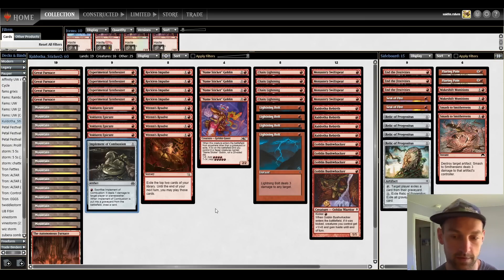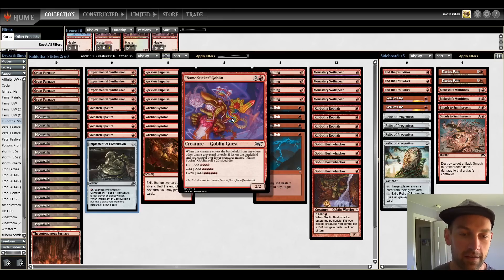We also have four Relic of Progenitus, four Terror decks, and two Makeshift Munitions. The purpose of Munitions is so that we can attack or block into a lifelinker and then sacrifice so the opponent gets zero lifelink. That is the deck — short and sweet. We're going to burn our opponents out and really make known how good this deck is with the Sticker Goblin.